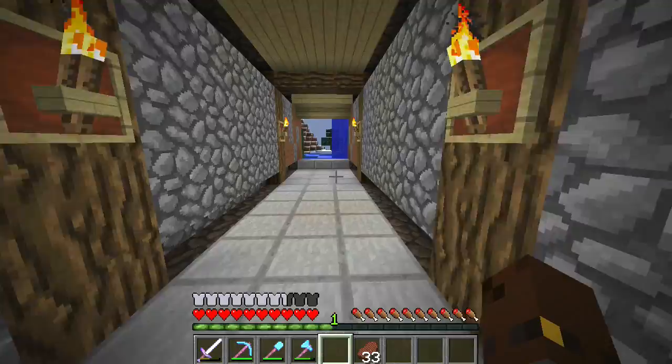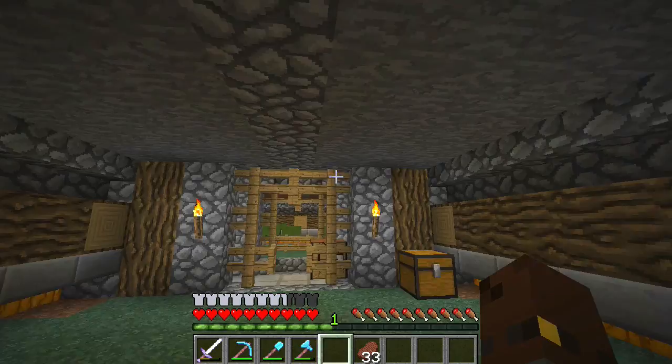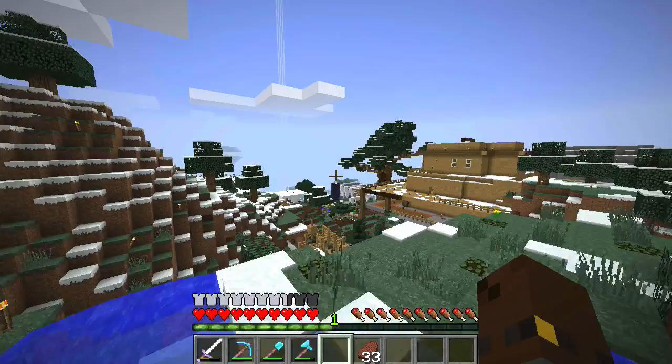You guys can pretty much see what I did with the design. I kept it kind of simple — some cobblestone stairs. I haven't done the ceiling yet, I've just literally put a stripe of cobblestone. I wanted to keep it plain and simple but still look quite cool. Anyway, we are going to head back over to the horse track and finish up what we're working on over there.